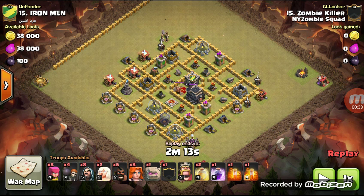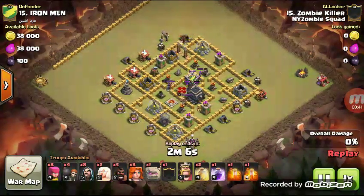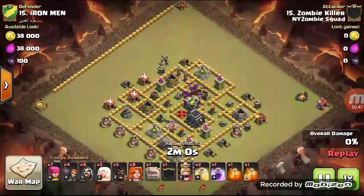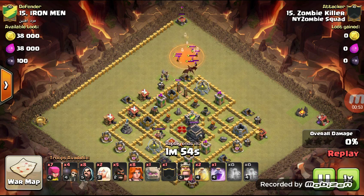Here goes — send in the hog to trigger the clan castle. I'm going to bring that up to twelve and double poison. Still doesn't get the drag, but got pretty much everything else on the way up.